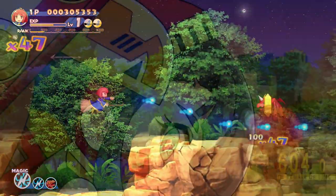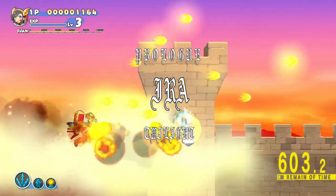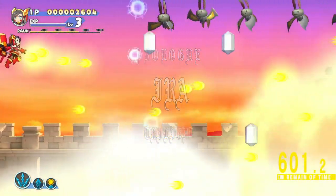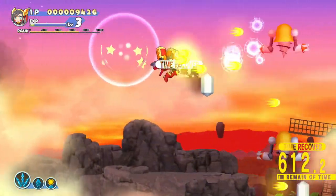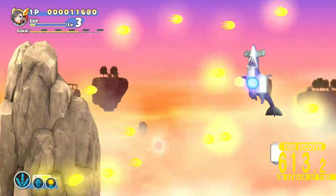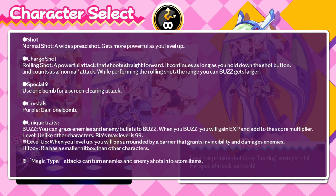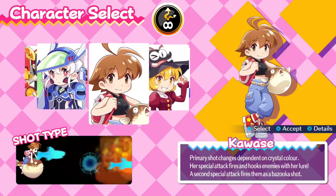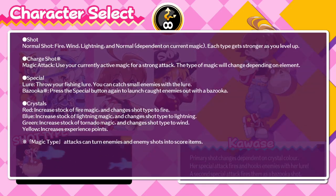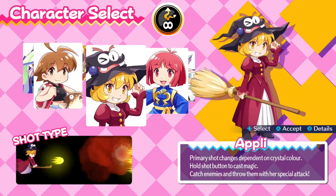An example is the character Fine — she doesn't have lives in the traditional sense. She has a countdown timer running, and every hit makes it lose more time, while collecting enemy crystals increases the time. Then you have Rhea, where her shots level up by grazing enemy bullets. So all the different characters have different weapons, different types of shots, and different types of magic. Some might not have magic at all. It's pretty cool.